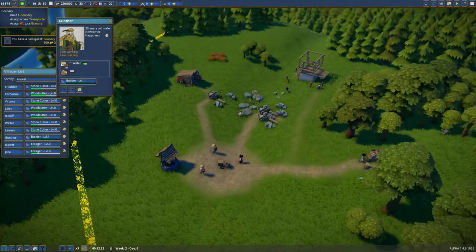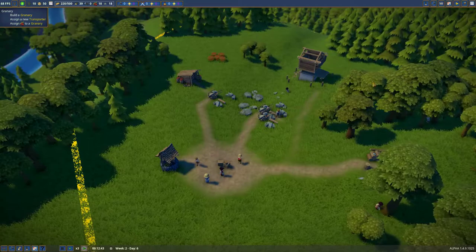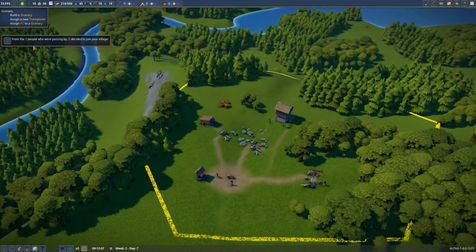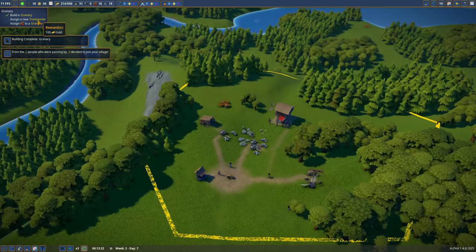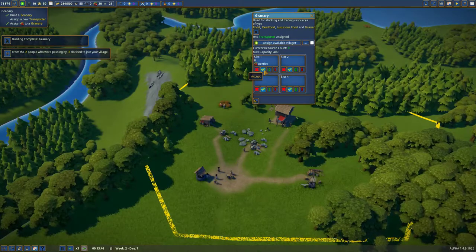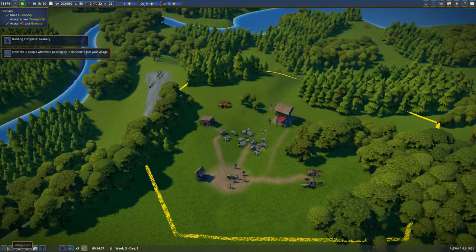He is working on the building now. I like his picture. The thing is I can't give these people houses, which makes me sad. Two people came and they're going to stay. So now we need a new transporter, and we need to add food to the granary. We're going to select berries, because that's the only option we have. We're going to accept, and that loads. All I need is for these new folks to arrive.